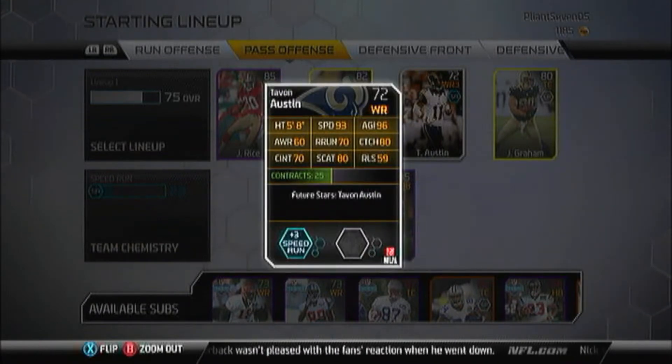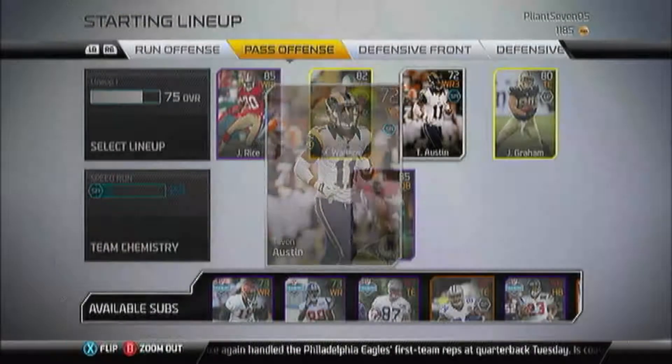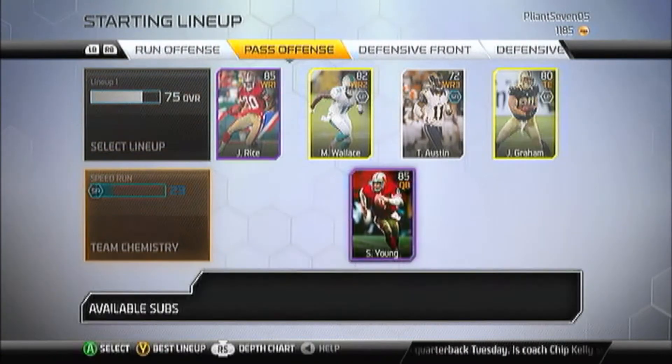Left side looking good. We got the 72 overall Tavon Austin — height is 5 foot 8, speed is 93, agility is 96, awareness is 60, route runner is 70, catching is 80, catch in traffic is 70, spectacular catch is 80, 59 release, and 3-plus speed run chemistry. I ain't need to worry about Tavon too much — I'll just worry about that speed.